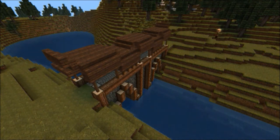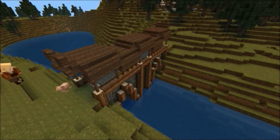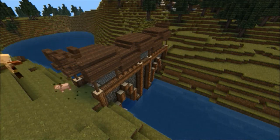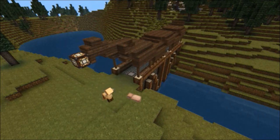I wanted to have kind of a Nordic feel, so I added those big crenellations on the end there. I couldn't decide where to put the light, so I added this really big Nordic-looking thing and hung the lantern right on the end.